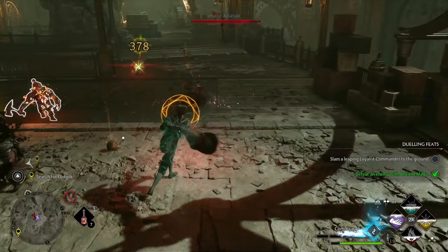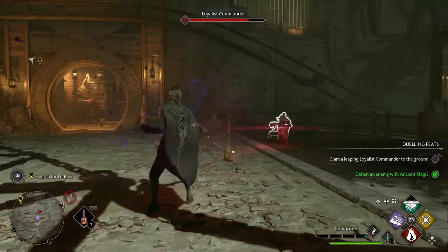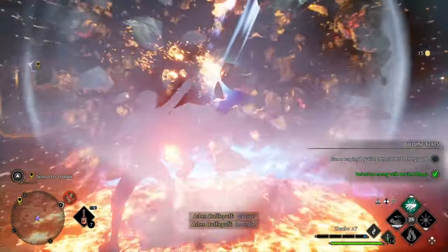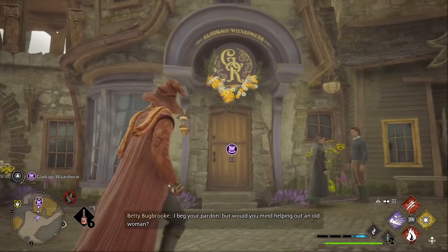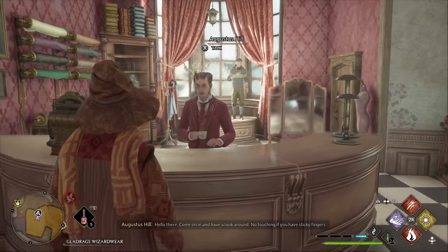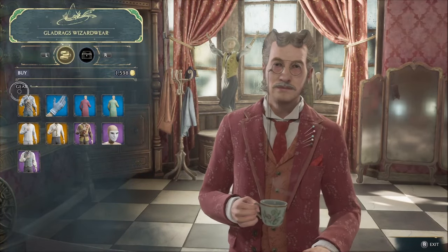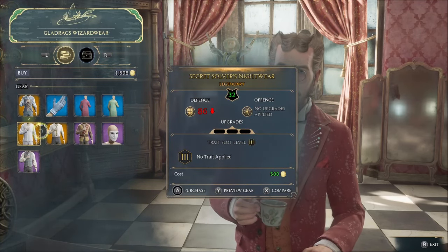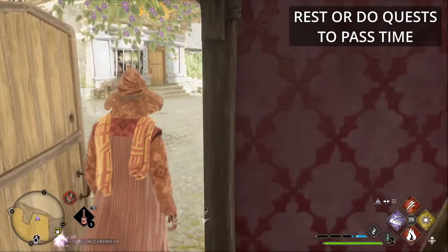So how do you find orange gear? Well the first way is you just have to be lucky in fights. You go into dungeons, kill goblins or poachers and they drop armour. Open up chests, all that sort of thing. But the second and easier option is to actually go to the store in Hogsmeade called Gladrag's Wizardware. The merchant inside will sell you legendary orange gear for 500 gold pieces each. It normally doesn't have all six different pieces of gear at the same time, so you've got to leave, let some time pass and come back and you'll have some more gear.